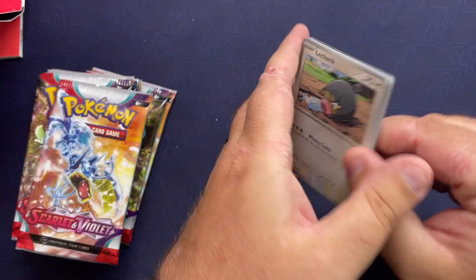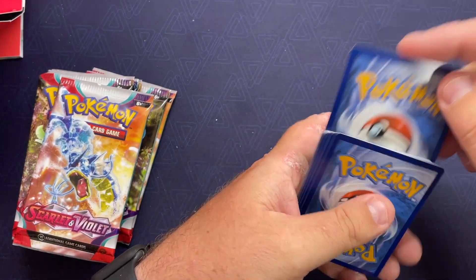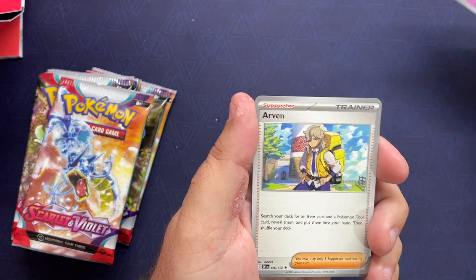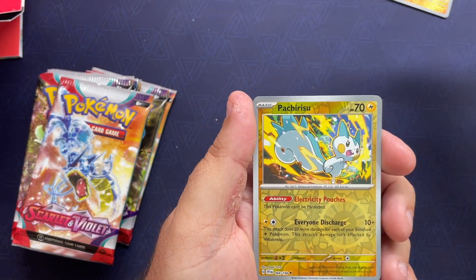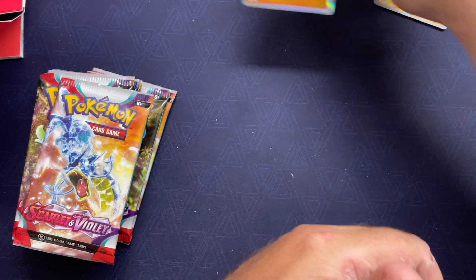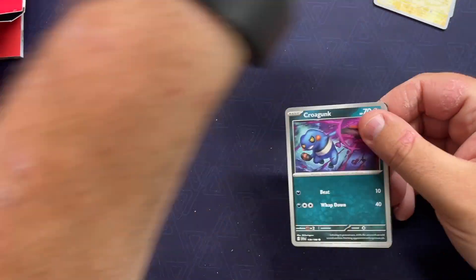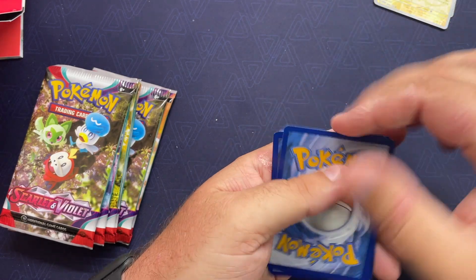So we get two of the starter final evolutions — it's only that Sprigatito type too. Nothing crazy with all the extra hollows and things in here. Pack two: Growlithe, Armarouge, Cacturne, Watchful reverse, Annihilape. Pulled one of these in the last set — cool new Pokémon. And the full art Scovillain! I think that one's pretty neat looking — not the most expensive card, but a cool card.